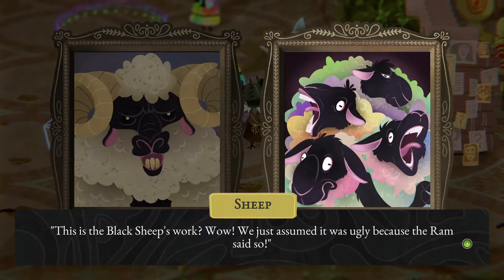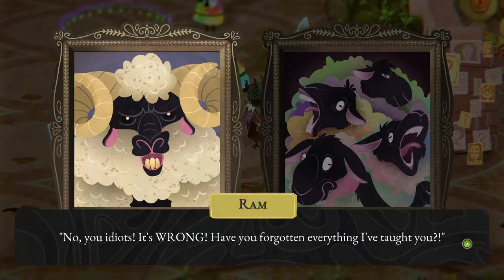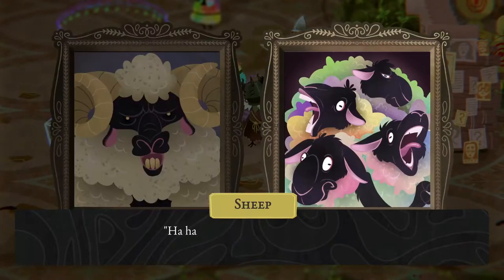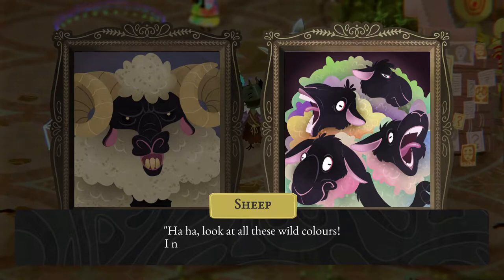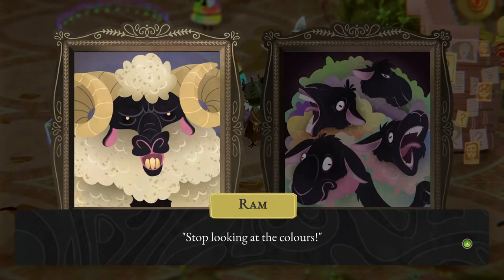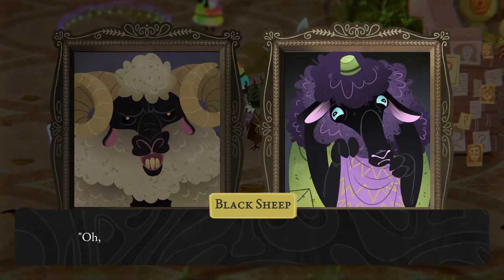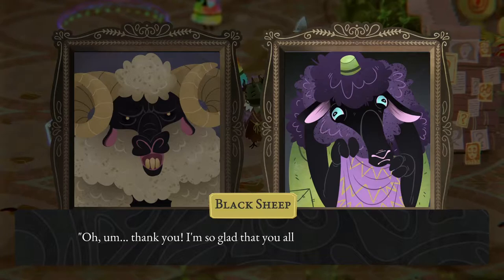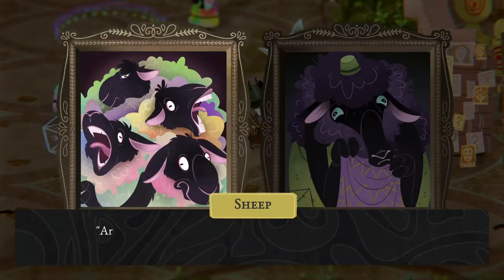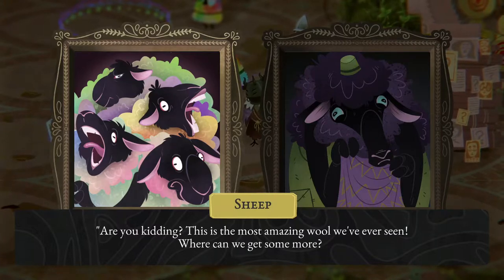This is the black sheep's work. We just assumed it was ugly because the ram said so. No, you idiots — it's wrong! Have you forgotten everything I've taught you? Look at all these wild colors — I never knew wool could be so neat. Stop looking at the colors. Amongst the commotion, the voice of the black sheep pipes up: thank you, I'm so glad that you all appreciate my handiwork. This is the most amazing wool we've ever seen.